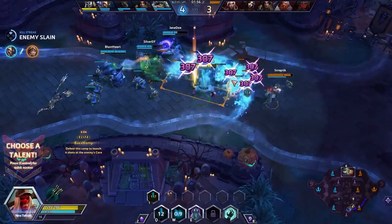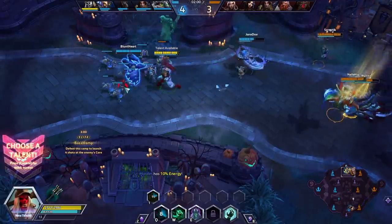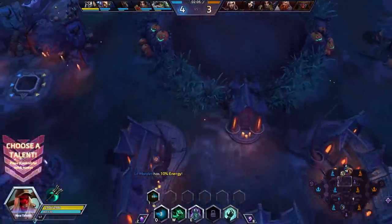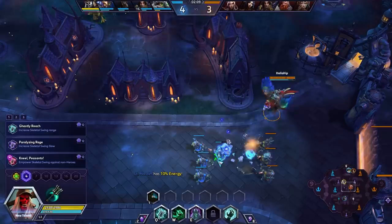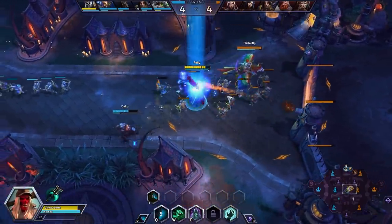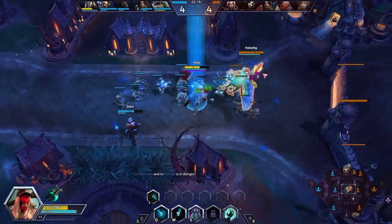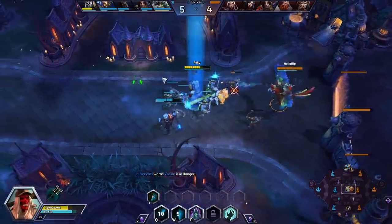We're going to use Ocean Renewal here just to give ourselves a little more HP. There are some regeneration globes in our general vicinity as well, so it doesn't feel too bad to do it, even though our Mama Morales is right there with us. I'm trying to do my best to double soak these lanes. We kind of stayed up in the top lane one way too long. Falstad wants to trade into me — we hit him with the creepy hand and that's going to have him back up.